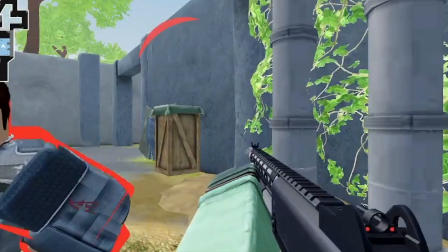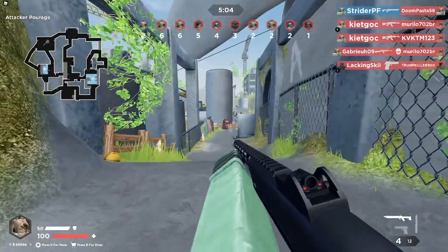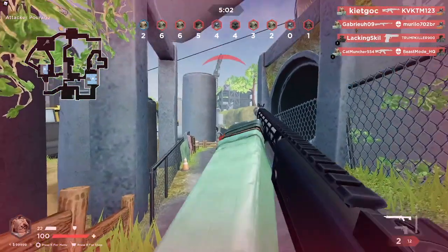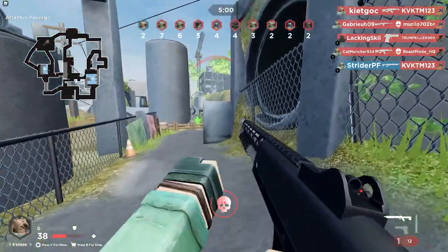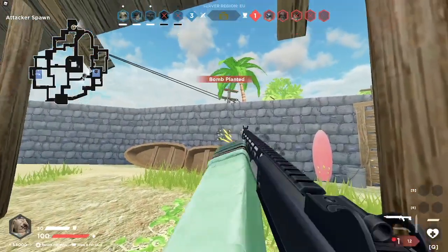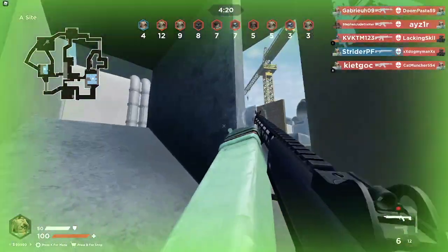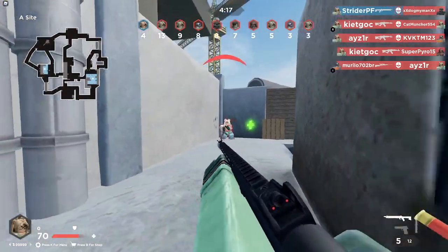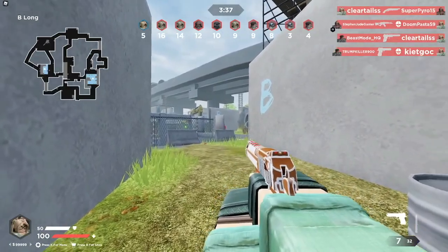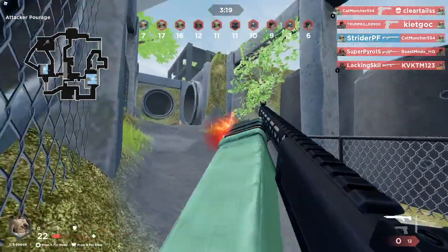Now we have the shotguns — and you're probably wondering if they're good. The answer is no. The biggest problem is they don't one-shot very far at all. This one does 16 damage to 10 studs, then 12 from 10 to 20, then eight — so it does half its damage at 20 studs, which is not very far. They have basically no recoil and recenter too fast. It shoots at 55 RPM and moves at 0.9. You're probably not going to one-shot even to the head, so I don't recommend it.